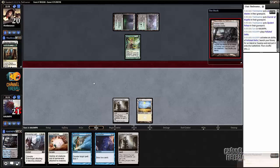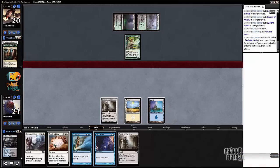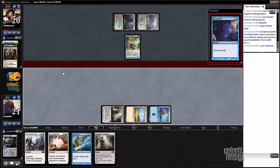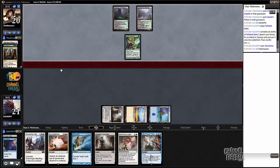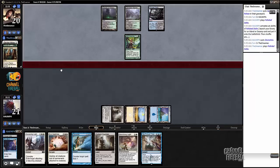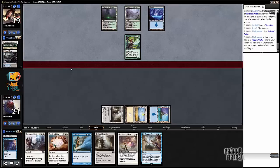We drew our blue source, so let's go ahead and cast Divination to smooth out our draw. Those are a couple of good cards. We still do need another blue or a white source, but we have two turns because we can cast Vanishing Light.